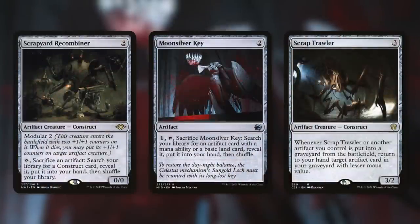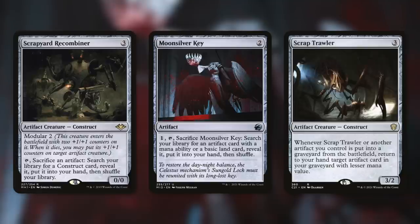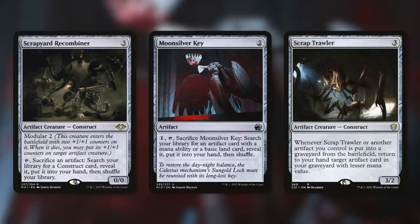We've got other ways to get more value with Scrapyard Recombiner, Moonsilver Key, and Scrap Trawler. Scrapyard Recombiner lets us tap and sacrifice an artifact to search our library for a Construct card, reveal it, put it in hand, then shuffle. There are quite a few Constructs in this deck, and because of the Oracle text change, Voltaic Construct is a Construct — so you can go get that combo piece. Moonsilver Key lets us pay one, tap, sacrifice it to search for an artifact card with a mana ability or a basic land card — you can go get Dreamstone Hedron with this. Scrap Trawler provides a ton of value: whenever it or another artifact we control is put into a graveyard from the battlefield, we can return an artifact card in our graveyard with a lesser mana value to hand.